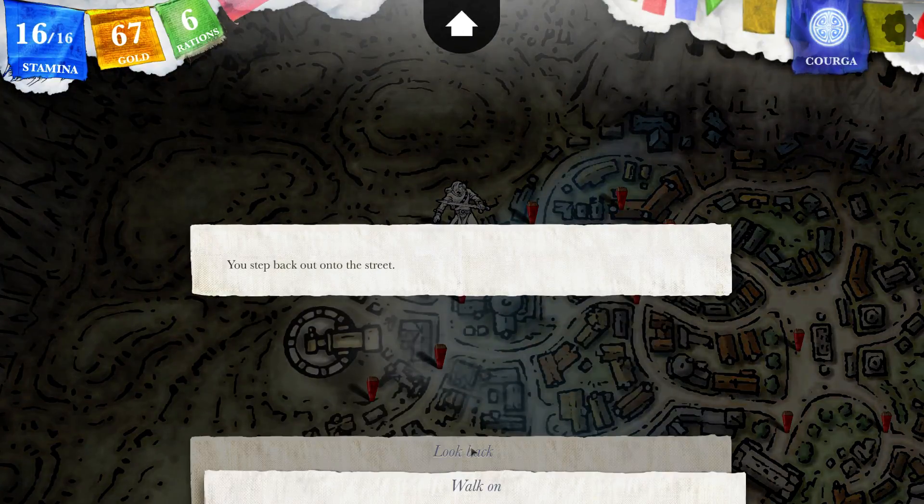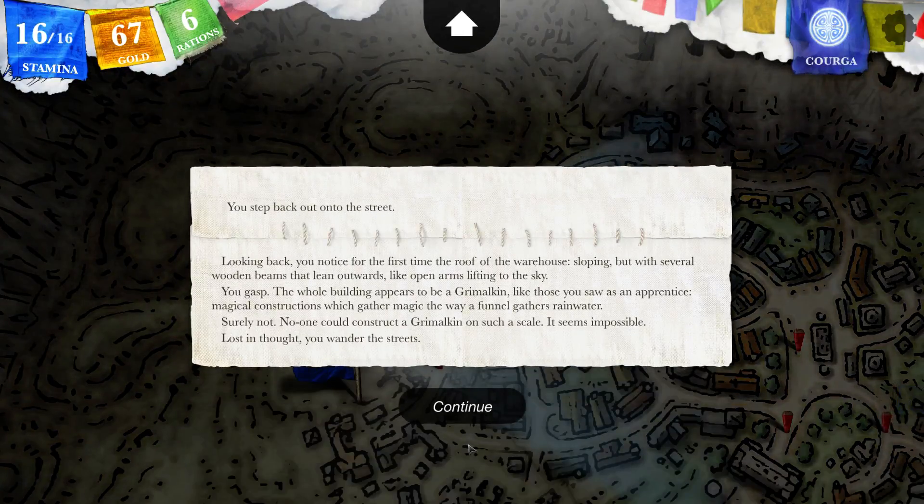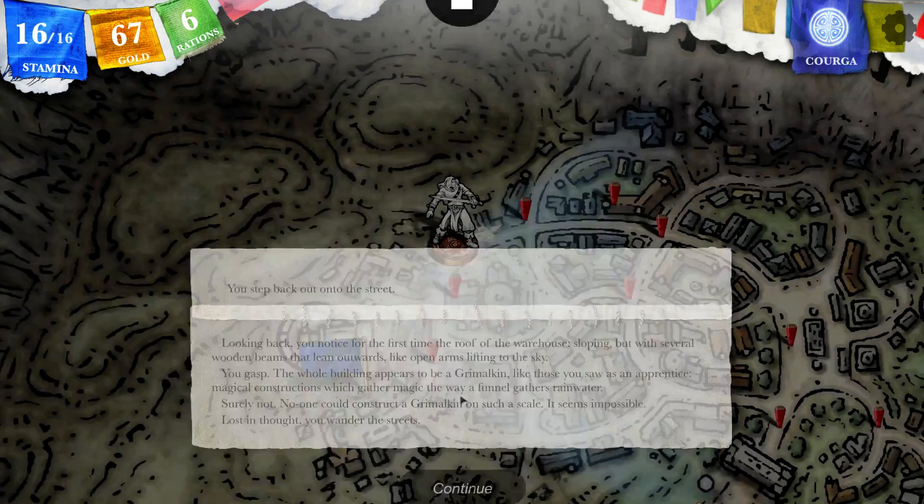You step back onto the street. Looking back, you notice for the first time the roof of the warehouse sloping with several wooden beams that lean outwards, like open arms lifting to the sky. You gasp — the whole building appears to be a Grimalkin, like those you saw as an apprentice. Magical constructions which gather magic the way a funnel gathers rainwater. Surely not — no one would construct a Grimalkin on such a scale. It seems impossible. Lost in thought, you wander the street.